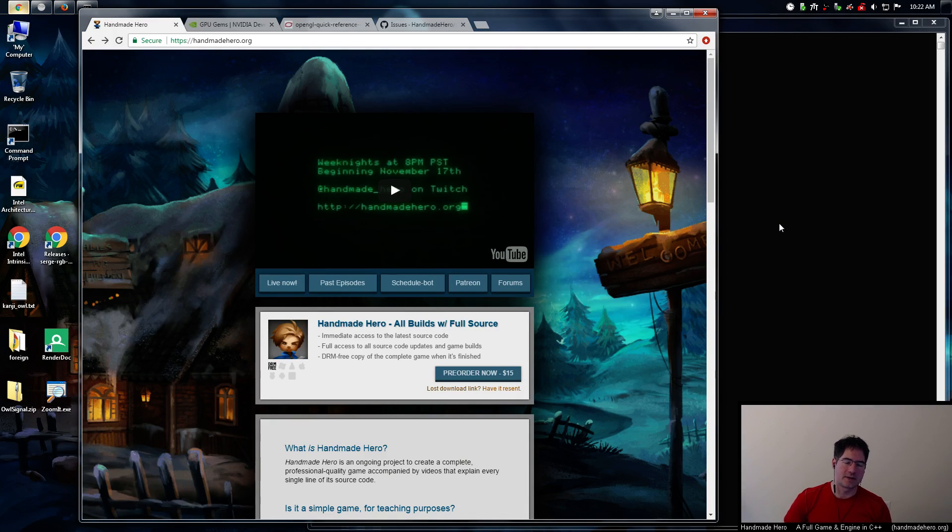Hello everyone and welcome to Handmade Hero, the show where we code a complete game live on stream. Yesterday we did something pretty important that I probably should have done a little sooner: moving lighting code over to the CPU side for development purposes, so we can see everything more clearly and actually develop the algorithm in a more flexible environment before trying to run it on the GPU.